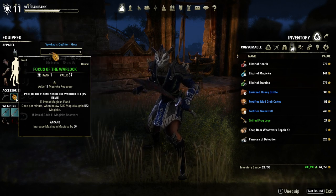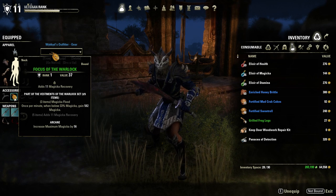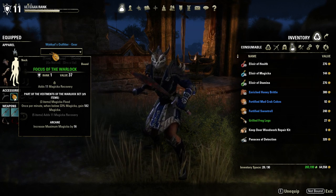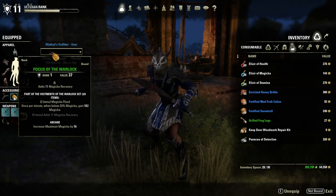I still have Vet 1 Jewelry — it's Vestments of the Warlock. I'm hoping to replace this with Vet 12 when I get there. With these 3 items, once per minute when below 33% Magicka, I gain 582 Magicka.